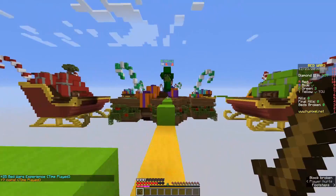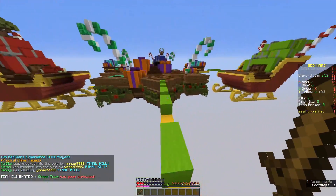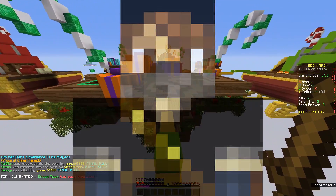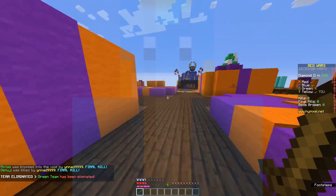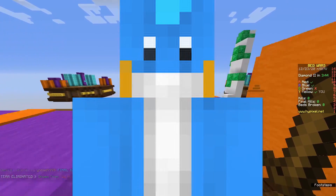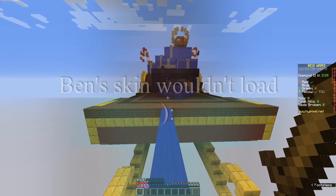To complete the map, you must collect every piece of colored wool and place it on said monument. For the first Diversity map, I was joined by Austin, under the username of YNAD9999, Jackson, who is going by Jacksonator, and Ben, which we still occasionally call him by his username, Barry.